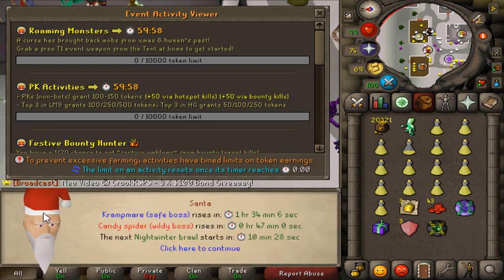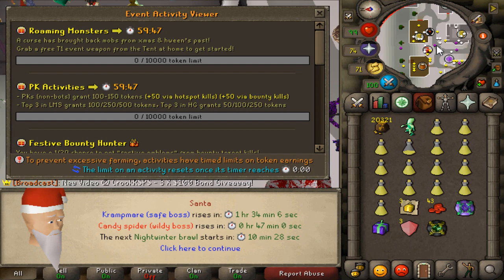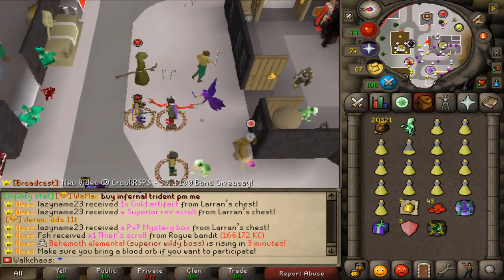Also type double-colon into the chat to see the timers of the global bosses — you must be killing them. They give free tokens. One boss is in a safe spot, the other is in the wilderness. Definitely kill the safe one — that's guaranteed bank every time he spawns every four hours.